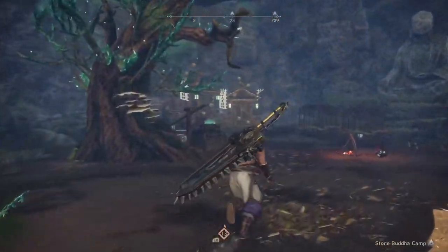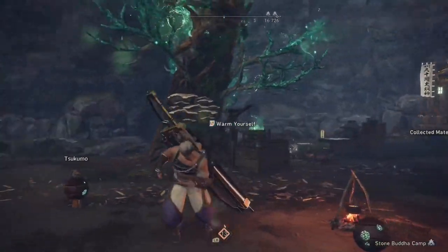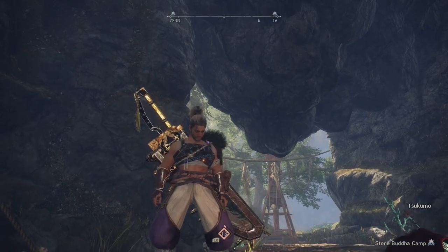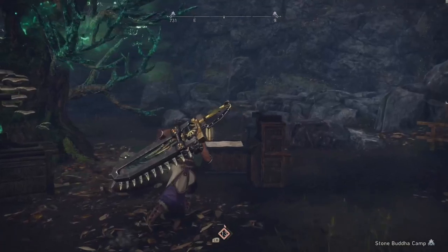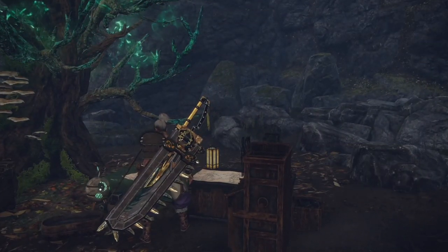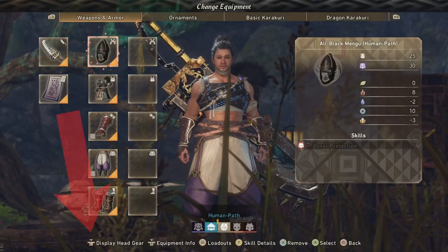The first thing I see so many people ask: how do you hide your helmet so you can see your hunter's face that you spent all that time creating in the really nice character creator? Well, it's really easy. You go over to your forge, where you get access to changing your equipment. And in here, see down the bottom there? Display headgear.